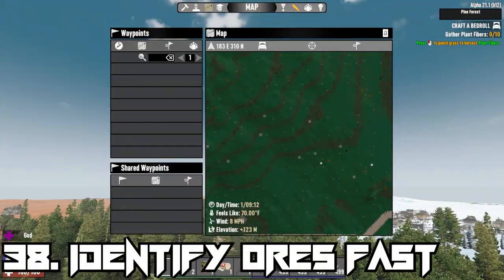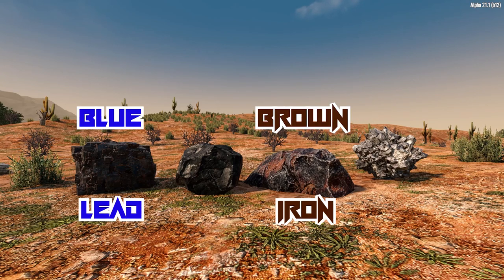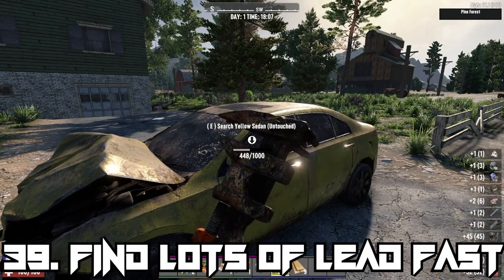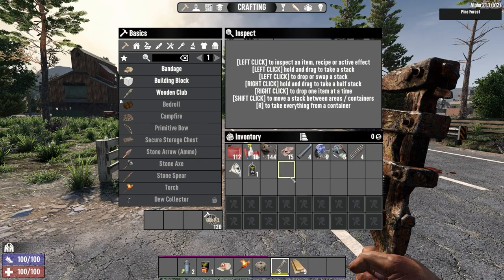You can easily identify ore nodes by checking your map and spotting coloured dots that will appear on the landscape — lead is blue, iron is brown, coal is black, and nitrate is white. Lead is another important resource used in crafting and can easily be found by scrapping car batteries, netting you 120 lead.